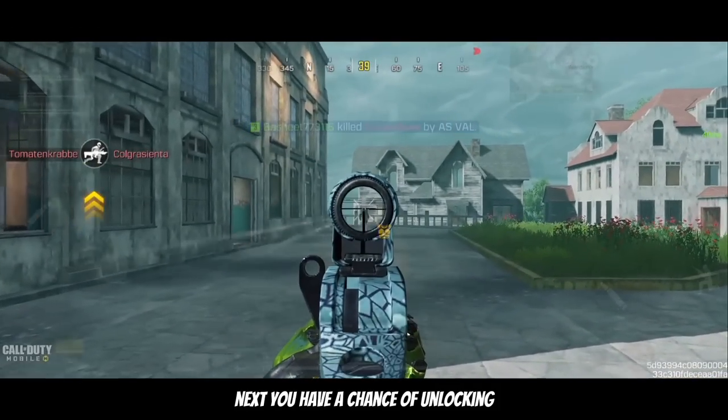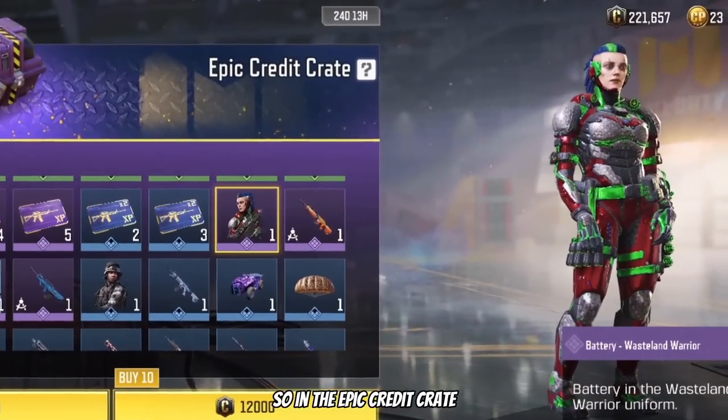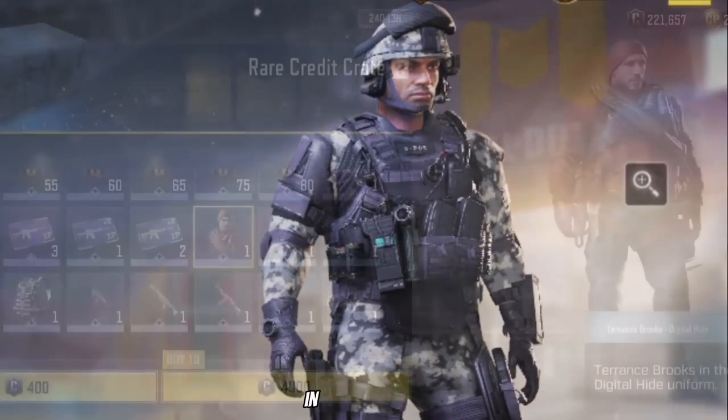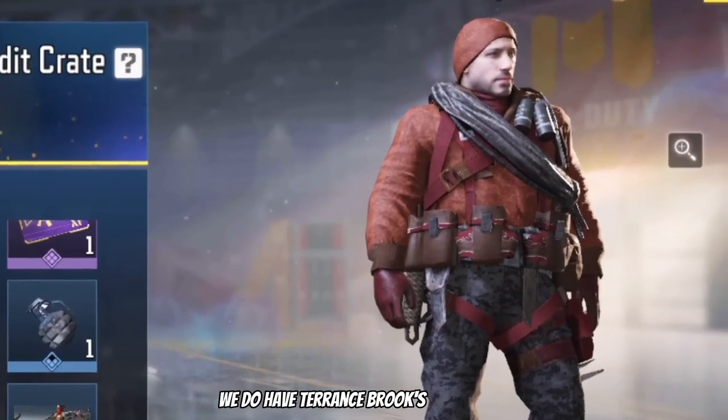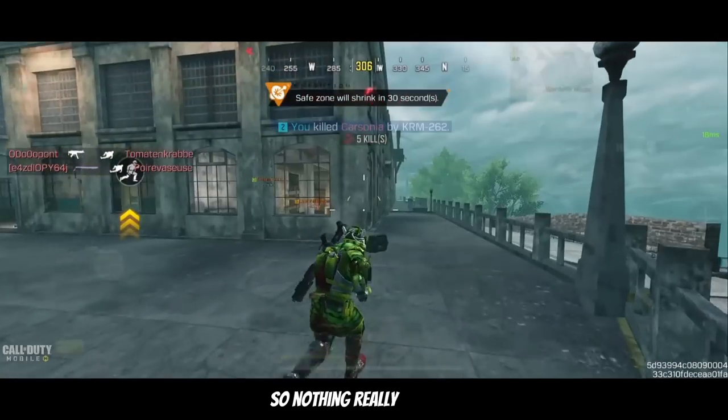Next we have a chance of unlocking the following characters through crates. In the epic Crater Crate we have Battery, Wasteland Warrior, as well as Captain Arctic Blizzard. In the rare crate we do have Terrence Brooks Digital Hide. These are just old skins, so nothing really exciting.